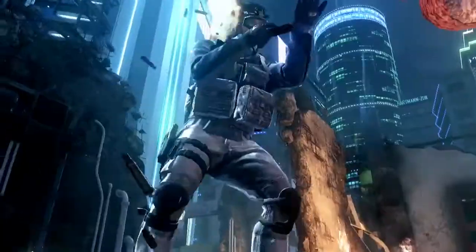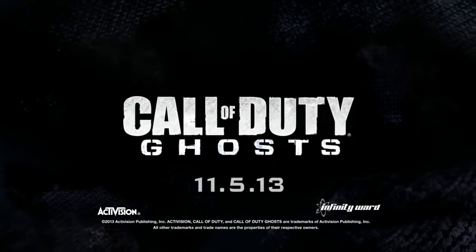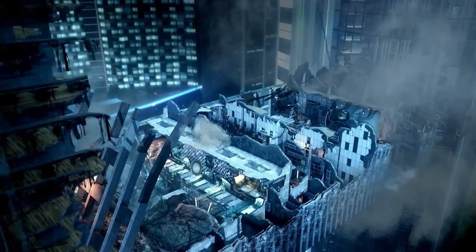Now that the trailer has played through, let's take a look at some key points that really matter to the map and how it's going to play out. First, starting about 25 seconds in, you're going to see just what I mean about close quarters combat. The camera shows a wide-angle shot of the hallway in Freefall and it looks super close quarters — very little room to navigate, with some broken walls for cover, but other than that the straight-through is absolutely super tight.